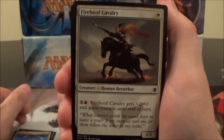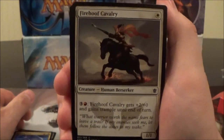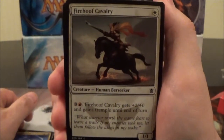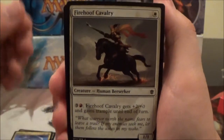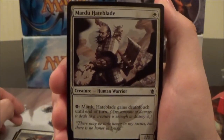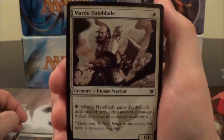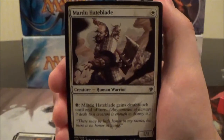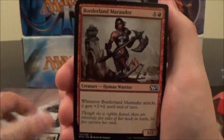Next we have Fire Hoof Cavalry, a one-cost 1/1. You can pay three colorless and a red to give it +2/+0 and trample until end of turn. Not too bad. Here we have Mardu Hate Blade, a one-cost 1/1 where you can pay a black and it gains Deathtouch. Probably one of the more impressive commons I've seen from this set.